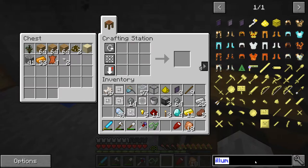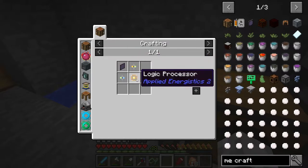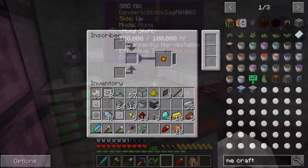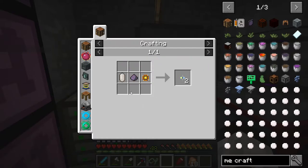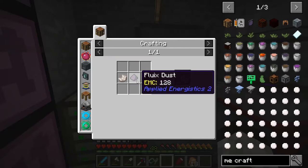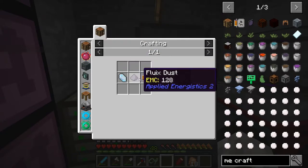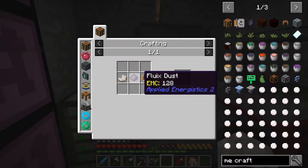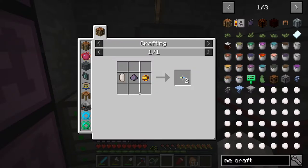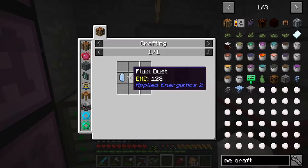Now our goal is the crafting terminal, and we need to make another logic processor. Okay, we have the logic processor. Now we also need a formation core and an annihilation core. The formation core is just quartz, fluix dust — which is a fluix crystal pulverized — and another logic processor. Wait, hold on — I need to check what the difference is between formation core and annihilation core. One seems to use certus quartz and the other uses nether quartz.